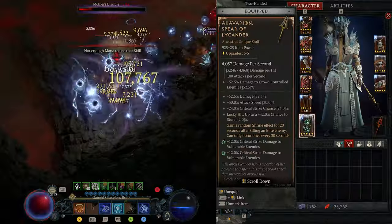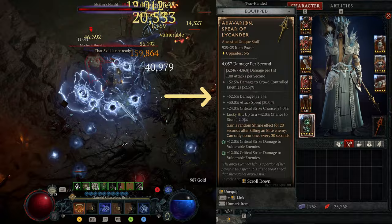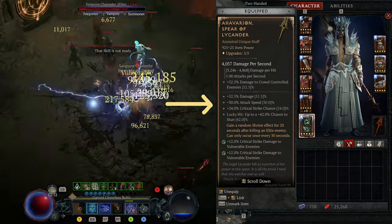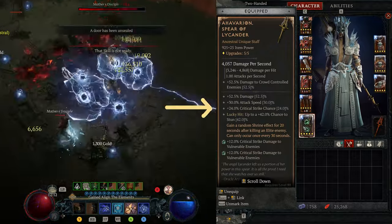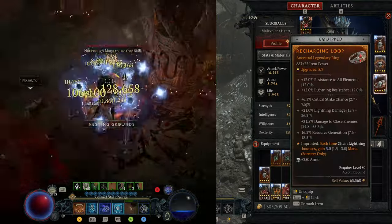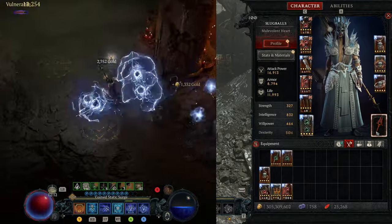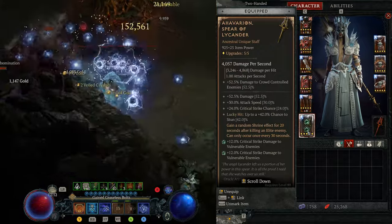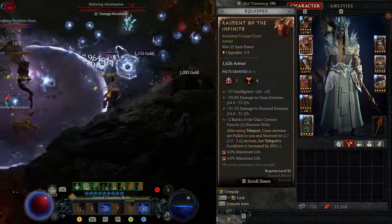No mechanic triggered either. Look at this weapon: 52.5% damage to crowd-controlled enemies — this is really good for the build. That's a lot of damage. 30% attack speed — we get native attack speed all the time, this is huge. 24% critical strike chance? On one ring you can get a maximum of 7.5% critical strike chance — on both rings and maybe also on the offhand. But 24% critical strike chance is freaking good. Lucky hit: 42% chance to stun — we already have a stun on our chest, so this is not very useful.